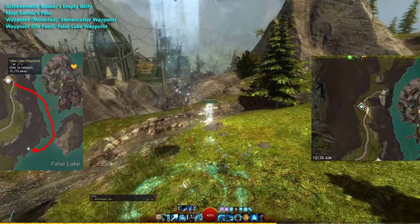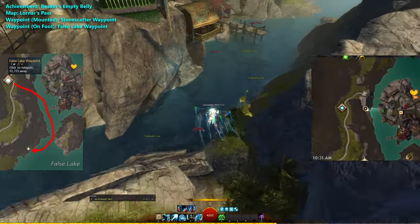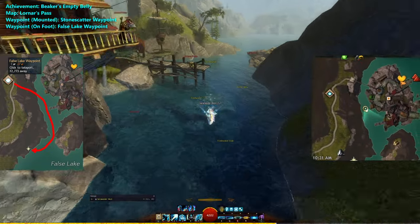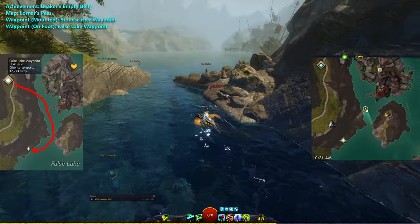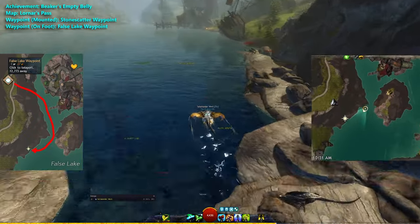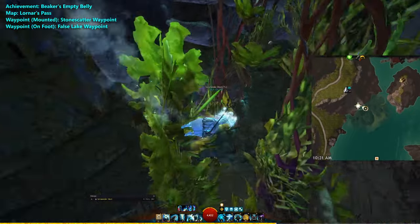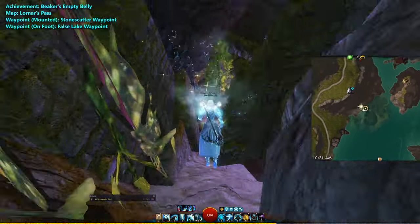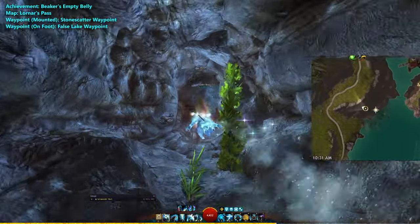If you're new to the game and don't have a Springer or Skyscale yet, take the False Lake Waypoint and head southeast to the water. Here, where my personal waypoint marker is, you'll find a hole underwater where some of the supporting bricks have broken down. Go through it and follow this tunnel to the other side.